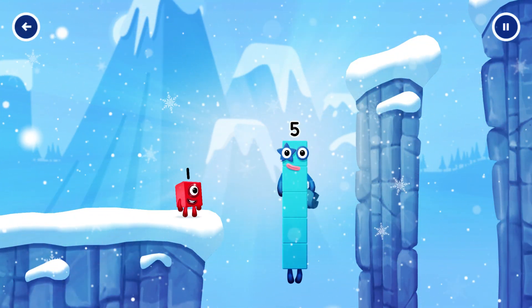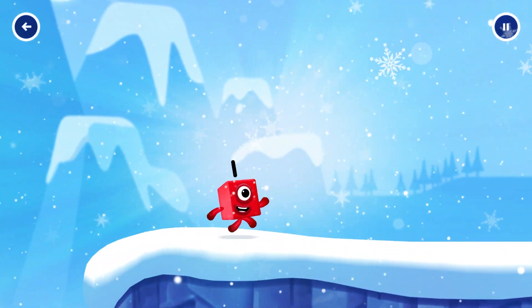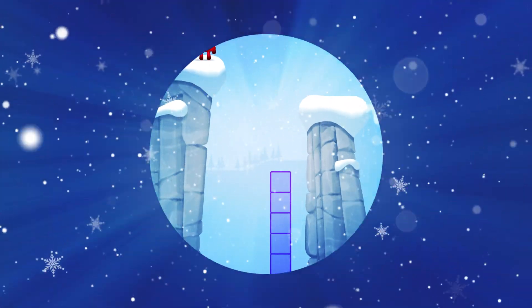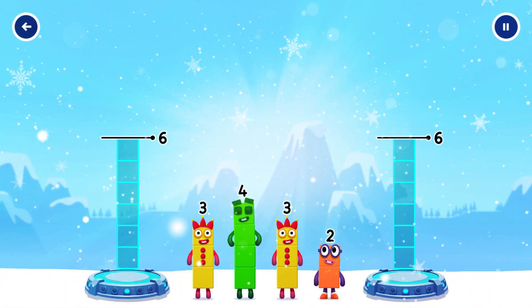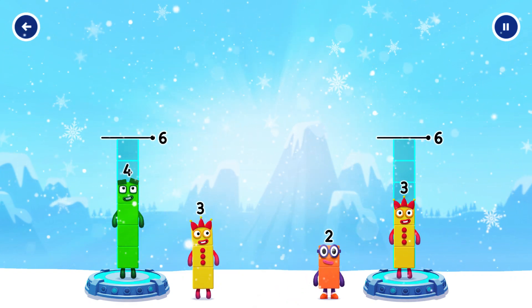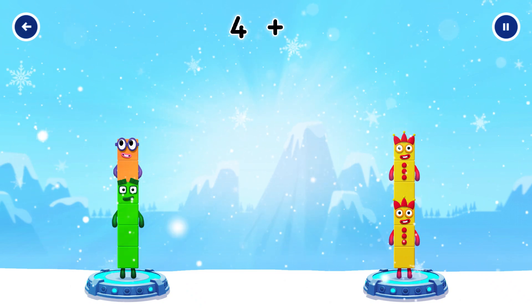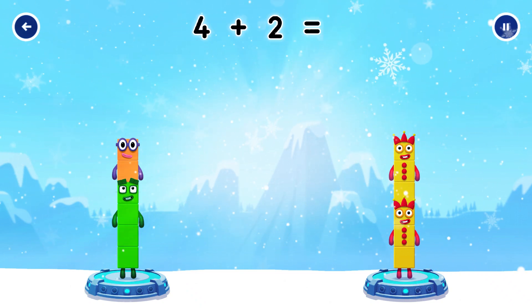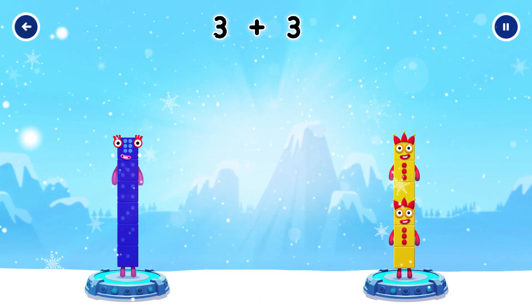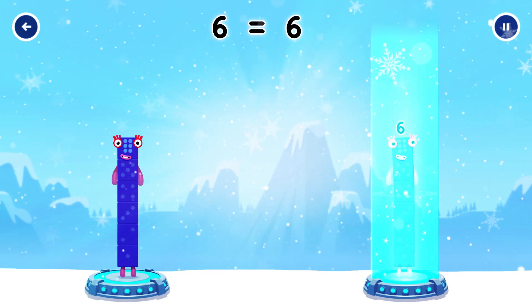Yes, you got it! Share the number blocks evenly to make two groups of six. Four, four, three, three. You got it! Four plus two equals six. Three plus three equals six. Six equals six.